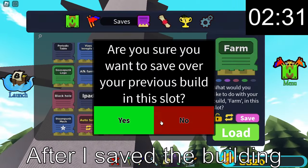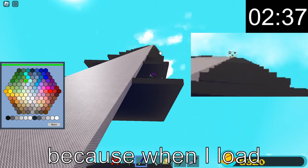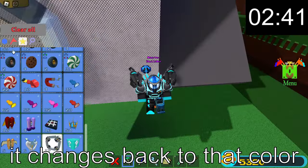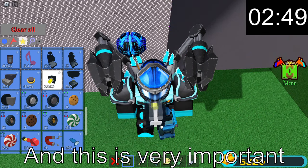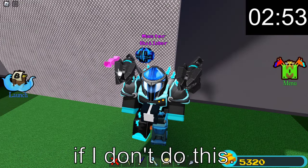After I save the building I recolor the portal to green, because when I load, it changes back to the color I originally colored it to. This is very important because I can't teleport well if I don't do this.